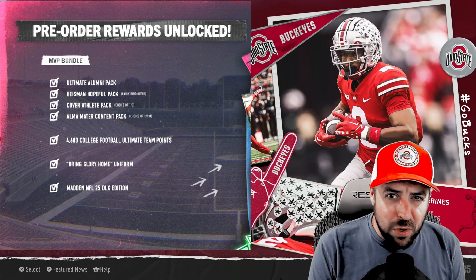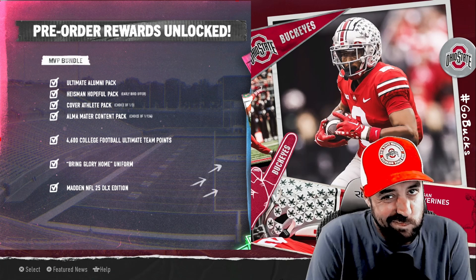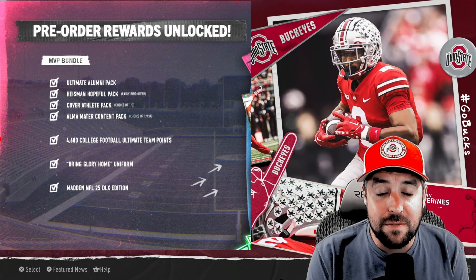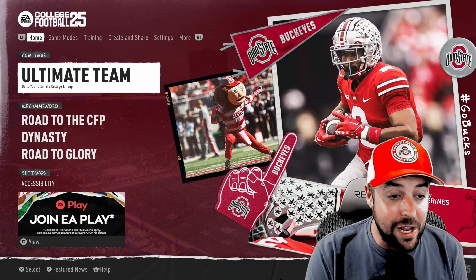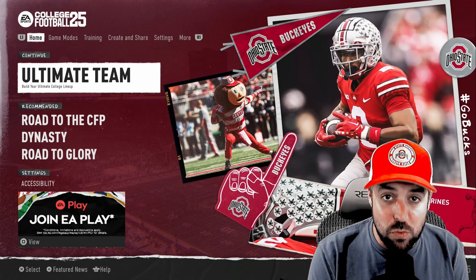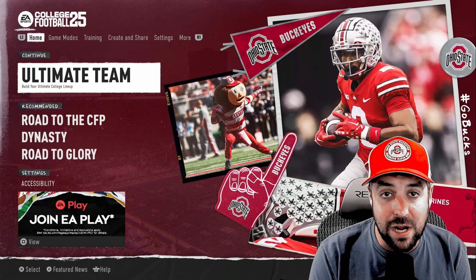You also get a new 'Bring Glory Home' black and white jersey combination. For the rest of the video, I'm going to show you what happens when I open these packs, what I got, and how I started my team — so you can see if you want to spend the money to get your Ultimate Team launched in the right direction.